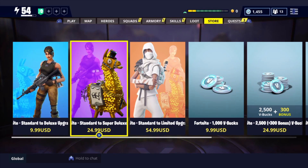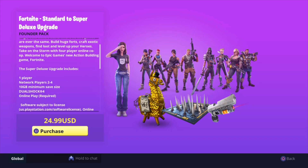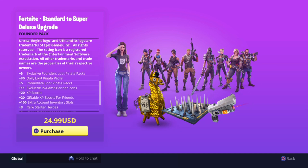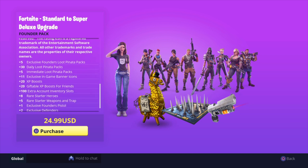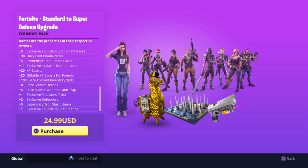So now going on to the Standard 2 Super Deluxe. The pictures on these did change. For $25, you will get five exclusive Loot Pinata Packs, 30 Daily Loot Pinata Packs, five immediate, 11 exclusive in-game banner icons, some XP Boosts, Giftable Boosts, plus 100 extra account inventory slots — that is always nice. You're going to get the Rare Starter Heroes and Weapons, the Pistol, some exclusive Defenders, five Legendary Trolls slash Llamas, and one exclusive Founders chat channel.